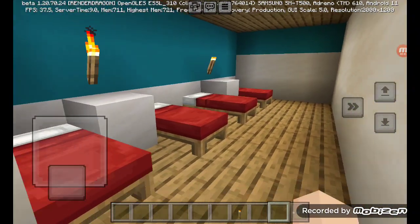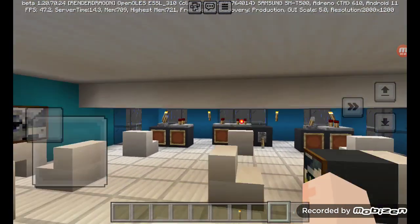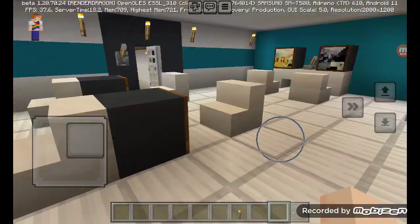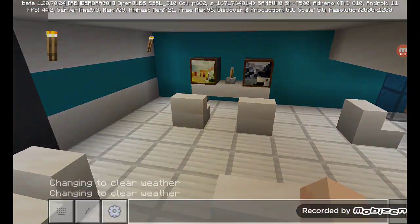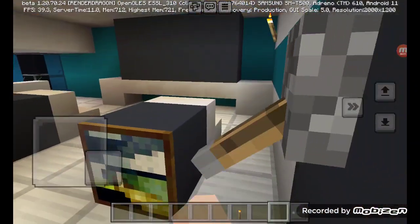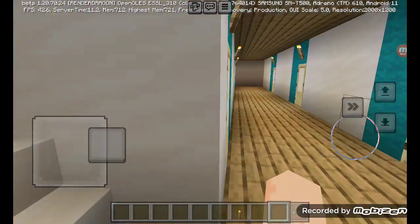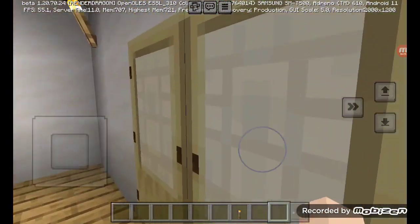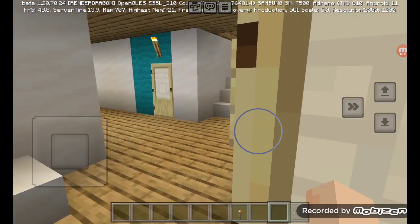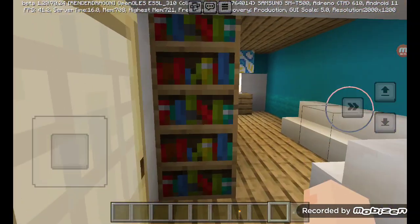We got the bridge. Let me show you the bridge. The bridge is like this type of layout — this is the captain's quarters here. We got the radar, and then we got some computers so that we can control the ship. This is where the officers speak. Here we got the captain's quarters. The bridge looks like this.